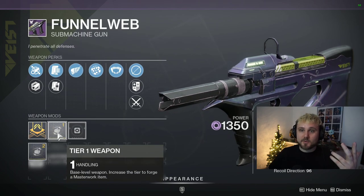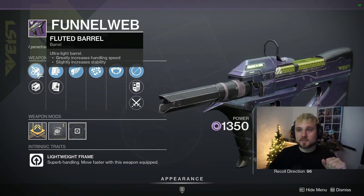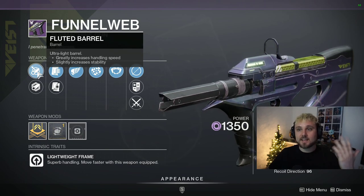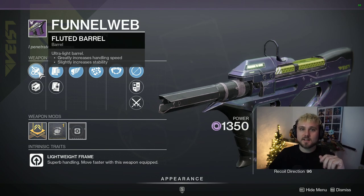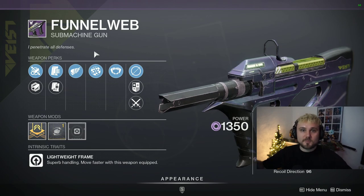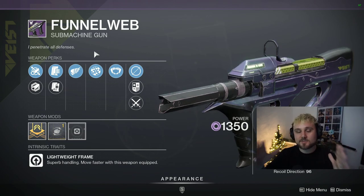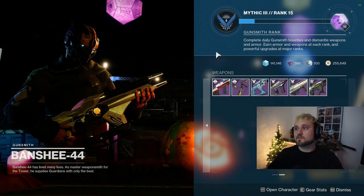You could swap in Accurized Rounds and maybe a range masterwork for a five-out-of-five god roll. I do like Fluted Barrel on it though — it gives a really nice boost to handling and the stability increase is also nice. Of course you could go all range, which lets you beam people from across the map. This is still an excellent roll even if it's not a perfect five-out-of-five.